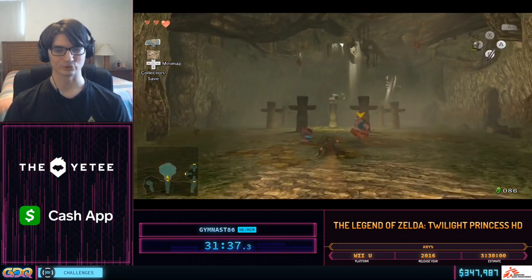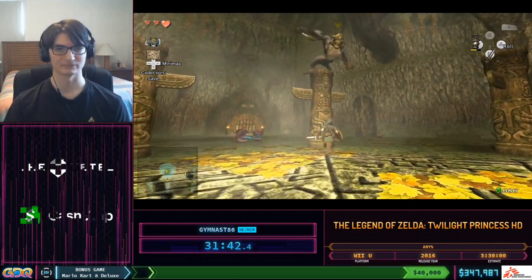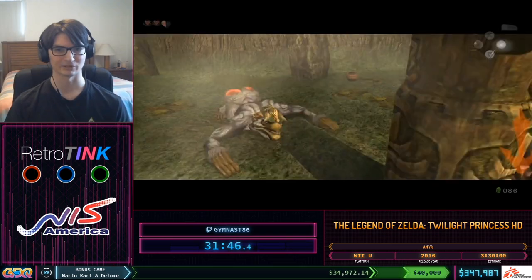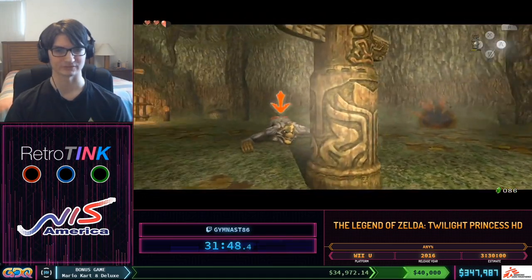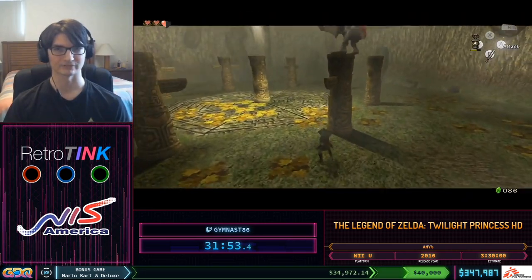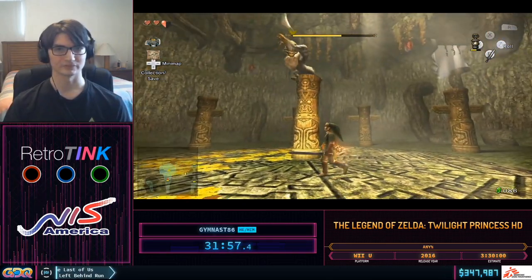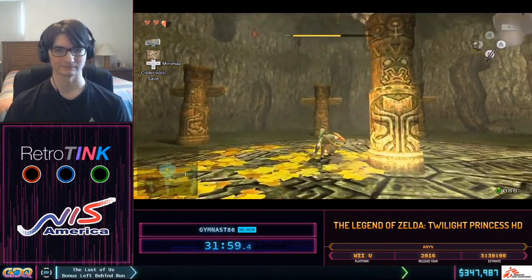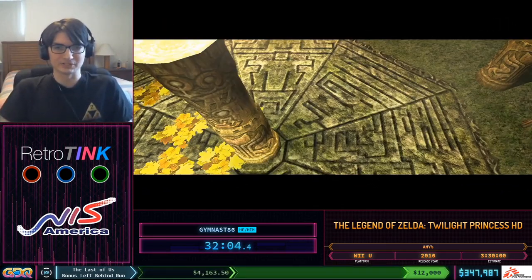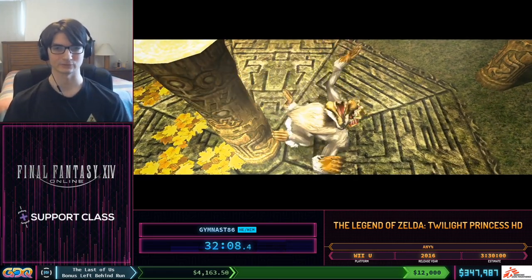Now it's time for Uke. This fight is pretty much RNG — Uke can hop around a random number of times, at least two. I quickly kill these Geku Bowers first as they can be annoying while targeting Uke. Only three hops — that's pretty good. This has been a lot better RNG than I was anticipating for a marathon run. So this is going nicely so far.